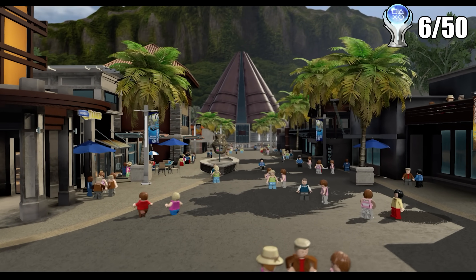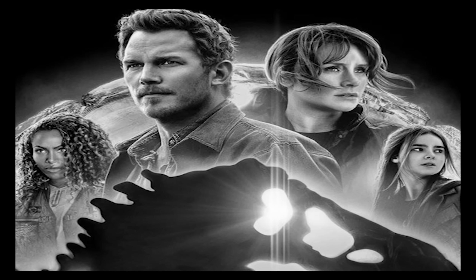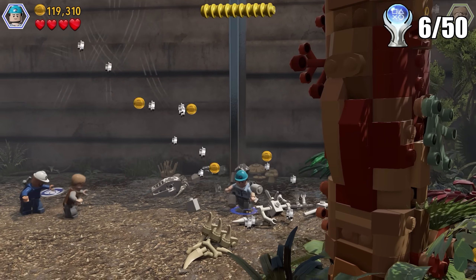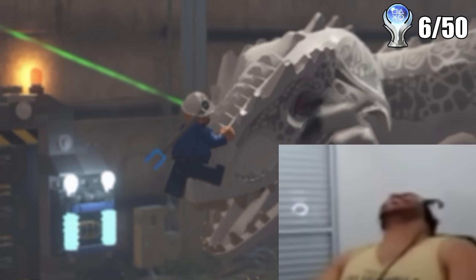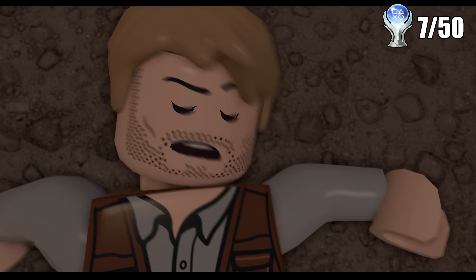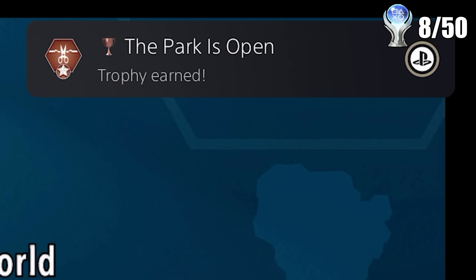So I hopped on over to do the Jurassic World storyline and honestly, that movie was a banger. During the first Jurassic World mission, you play as Chris Pratt and his friend who go into the T-Rex enclosure to find it since apparently it went missing. But the T-Rex sure didn't go anywhere since it tries to eat our friend, and this game really gave us a trophy for his suffering. After the iconic scene with Chris Pratt hiding from the dinosaur, we finish off the mission with another trophy.